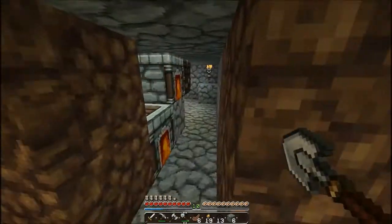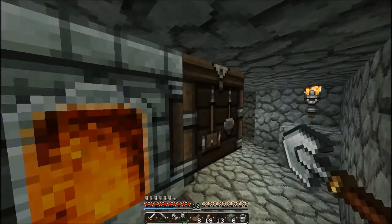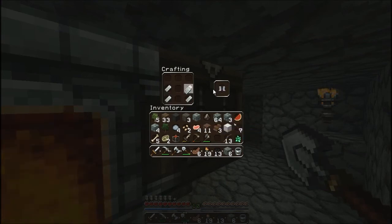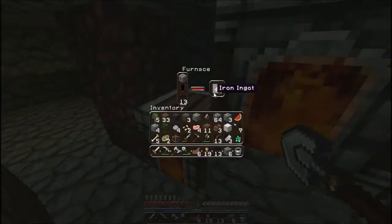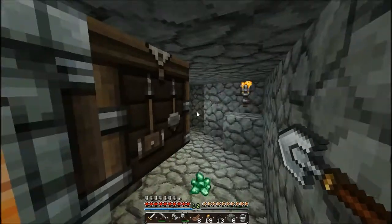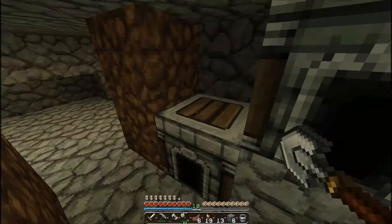We definitely need a bucket because we need some water. We need boots and a helmet - and guys, this didn't take us long! We'll swap out that chainmail helmet. Actually, chainmail is the same protection as iron - I honestly didn't know that because I am a noob.